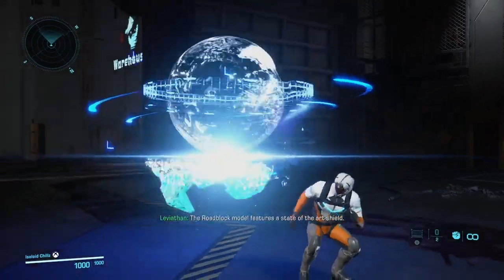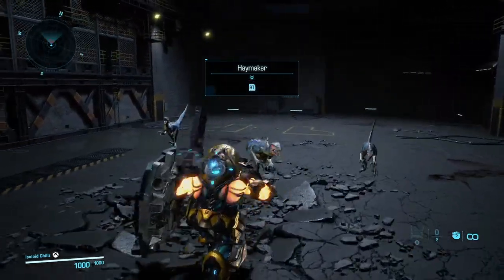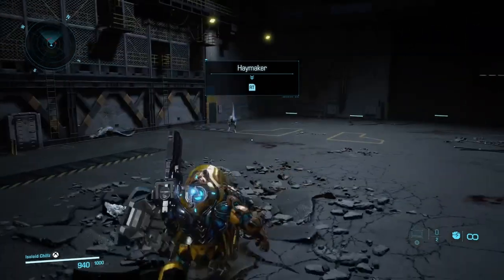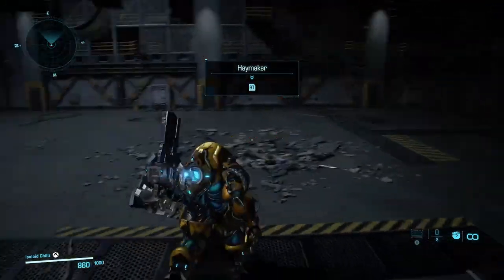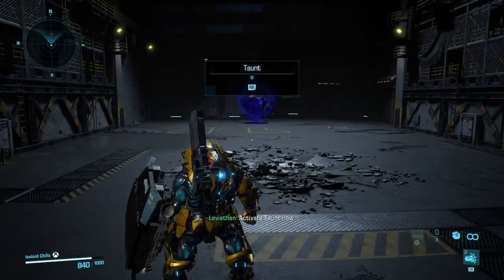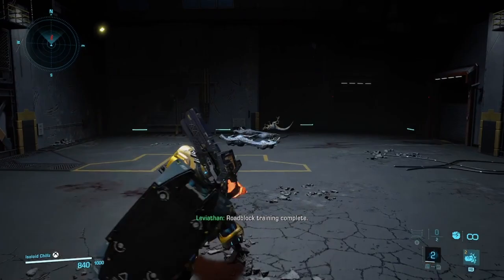The Roadblock model features a spate of the Archie. Let's ride it! Utilize your standard attacks to eliminate targets. Get behind me! Activate the taunt of villain, and watch that dino give you all its attention. Activate taunt now. Use the ballistic wall to defend against the weapons. Roadblock training complete.